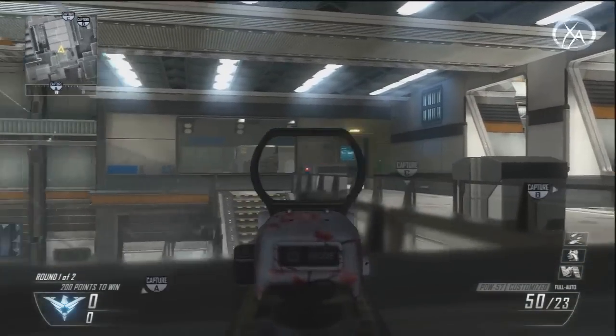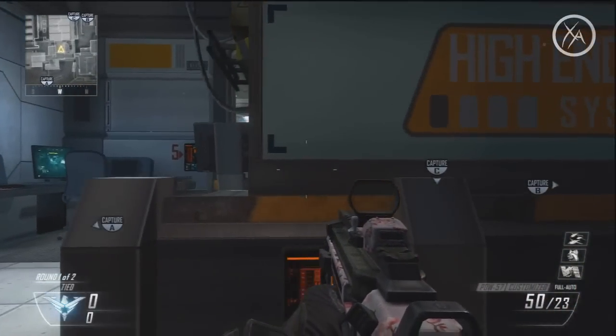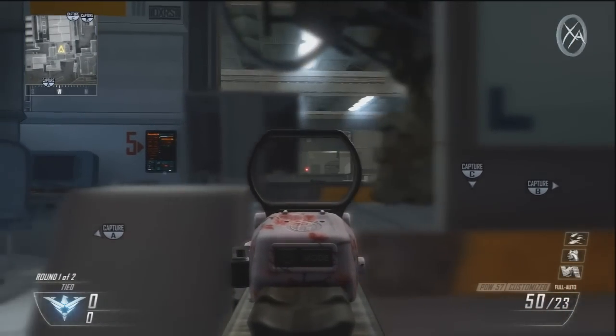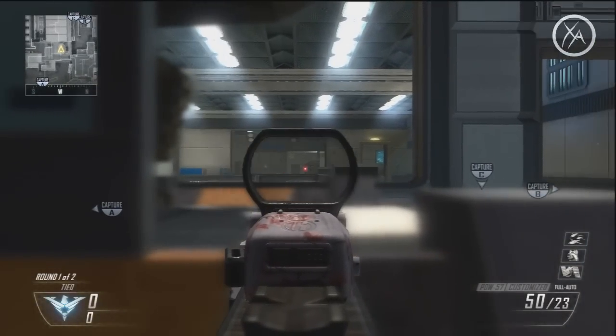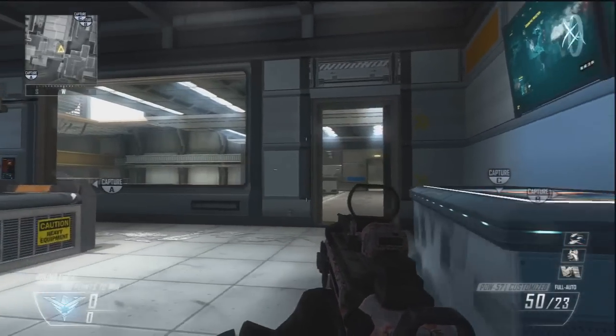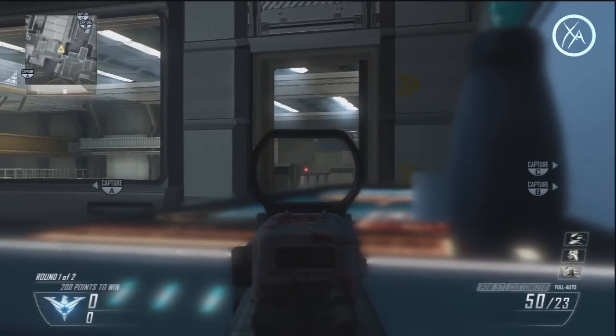Up in this room, people like to sit right up against this windowsill and they're really exposed there. Instead, you can come back here and you're almost invisible — you can look through and head glitch this and see everyone across the way. Or you can come behind this counter as well and you get a pretty good view while also being quite hidden.